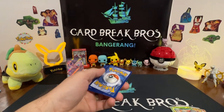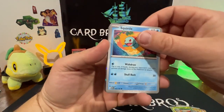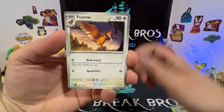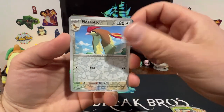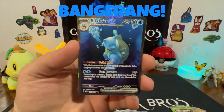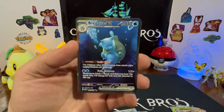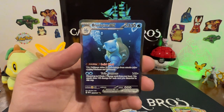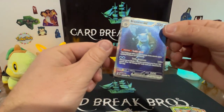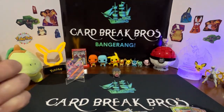Gold card! Gold card! Gold card! Metal Energy holo, Squirtle, Lickitung, Venonat, Pidgey, Fearow, Onix, Dragonair, Pidgeotto — oh! Blastoise EX special illustration! What a strong hit! Wow, awesome! And a Vileplume holo — dude, that's a hit! Wow, what a hit!